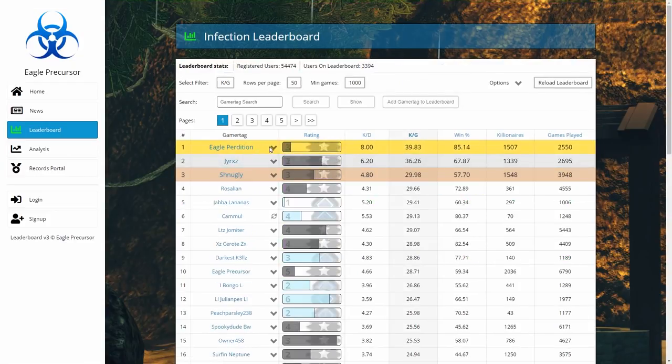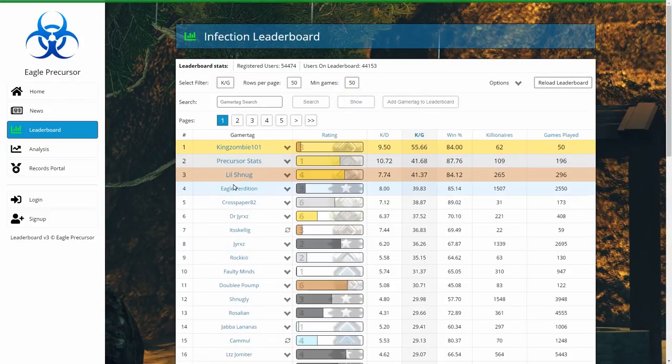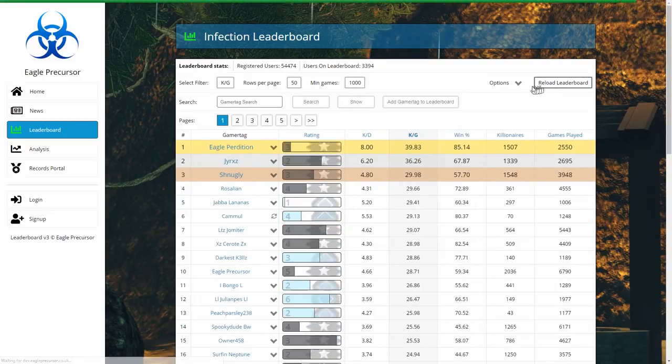You can also filter out smurfs in the new leaderboard. If I set main games to 1000 and go to kills per game, Eagle position is now number one because it's filtered out all players with less than 1000 games. If I go back to 50, I've dropped to number four and some smurfs are ahead of me. You can choose between any of the main games thresholds to filter out smurfs.